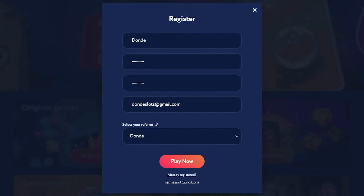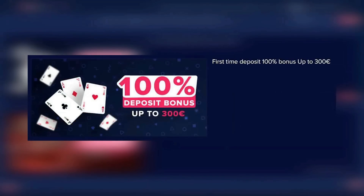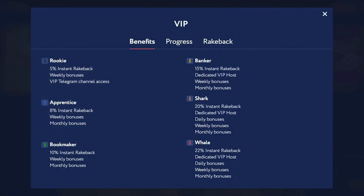If you want to sign up on Celsius Casino, make sure to register like you would on every other website and use refer code 'adonde'. This will allow you to claim the 100% deposit bonus up to 300 euros, and on the second deposit you'll get a 200% bonus up to 200 euros. Make sure to read the rules before doing the deposit bonuses. Celsius Casino also has one of the best VIP systems where you can get up to 22% rake back with daily, weekly, and monthly bonuses.